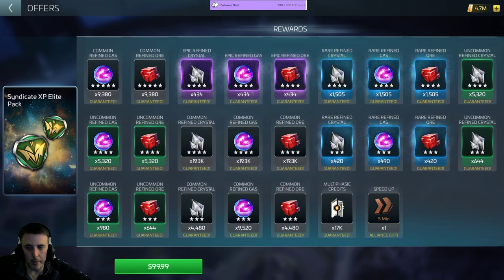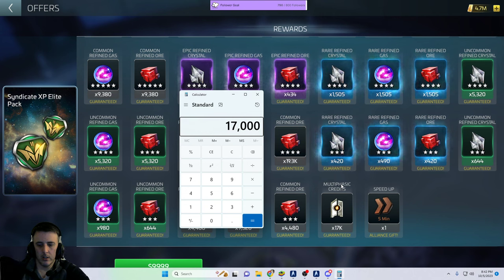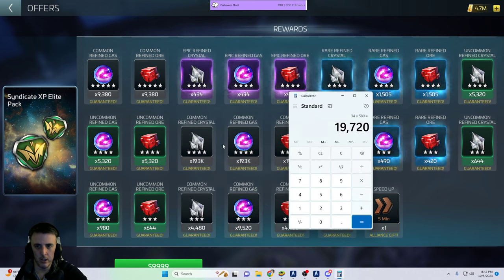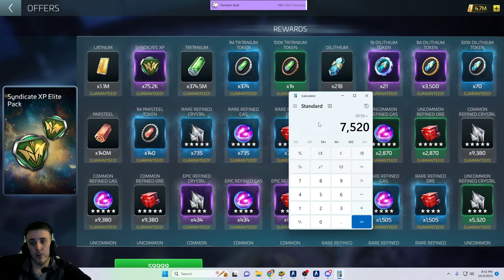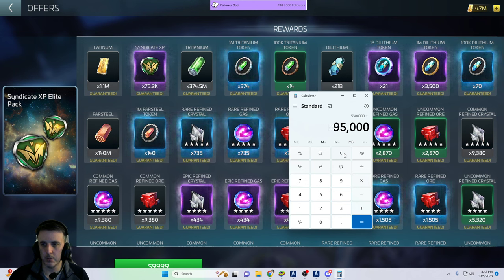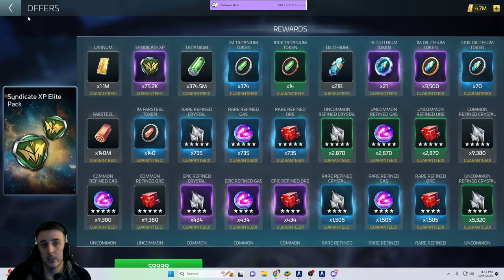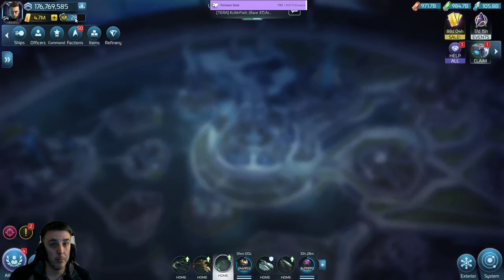You wouldn't need to buy a full 70 packs though, because there are still the multi-phasics — so maybe it's only like 54 or 55 packs. You get 17,000 multi-phasics, divided down that's 34 pulls, times 580 in there, so that's an extra 19,720. So 19,720 plus 75,200 means I get about 95,000 per pack if I cash in all the multi-phasics. 5.3 million divided by 95,000 — it's actually only 55 packs I'd have to buy. I still ain't spending $5,500, but if people were so inclined they could, and then you'd get all the other syndicate perks that come along with it.